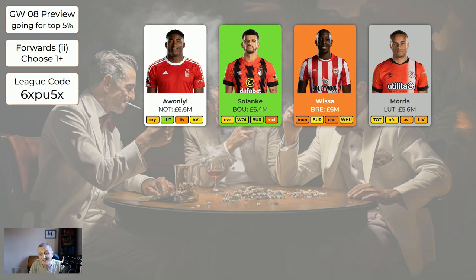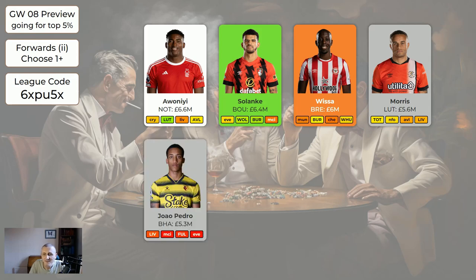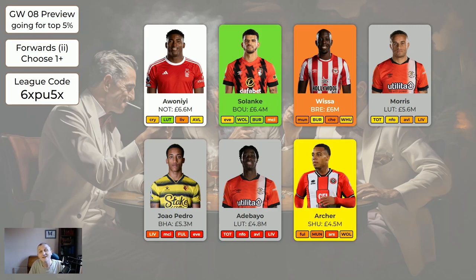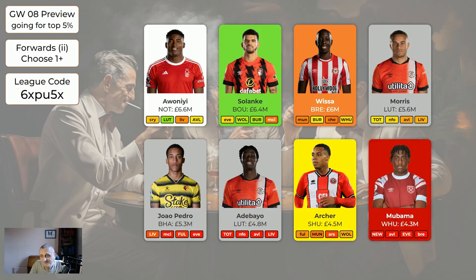Morris - keeping him in here as bench fodder, but he's actually quite a good player. In the seven game weeks so far he's got decent points in four of them. For only 5.6 he's all right if he's going to help you buy more expensive players elsewhere. Pedro - I suspect we're going to be offloading him soon because there are cheaper strikers available. He's such a minutes risk and just doesn't seem to play enough to be worth having. Adebayo for Luton at 4.8 is cheap bench material. Archer is a new entry at 4.5 and would also be sitting on your bench. Mbwemo for West Ham - if you've got him and you're wildcarding, he's out of here.